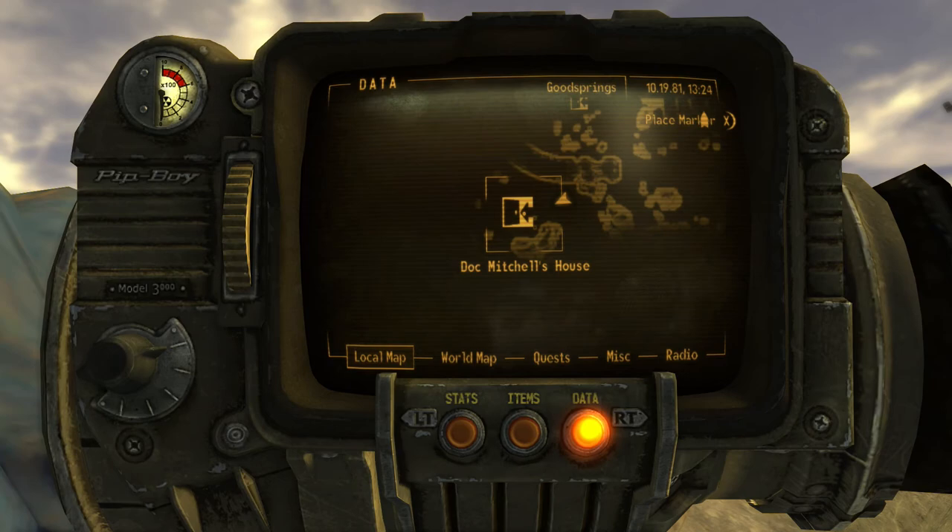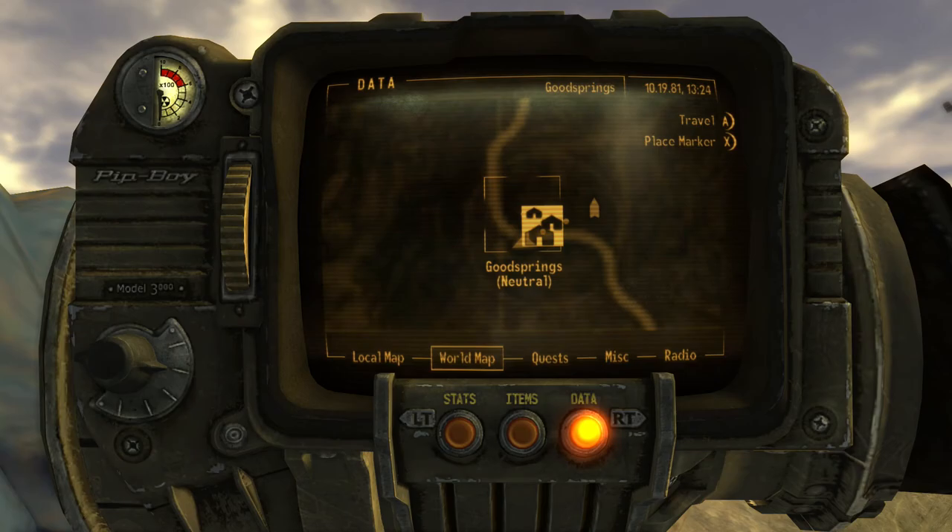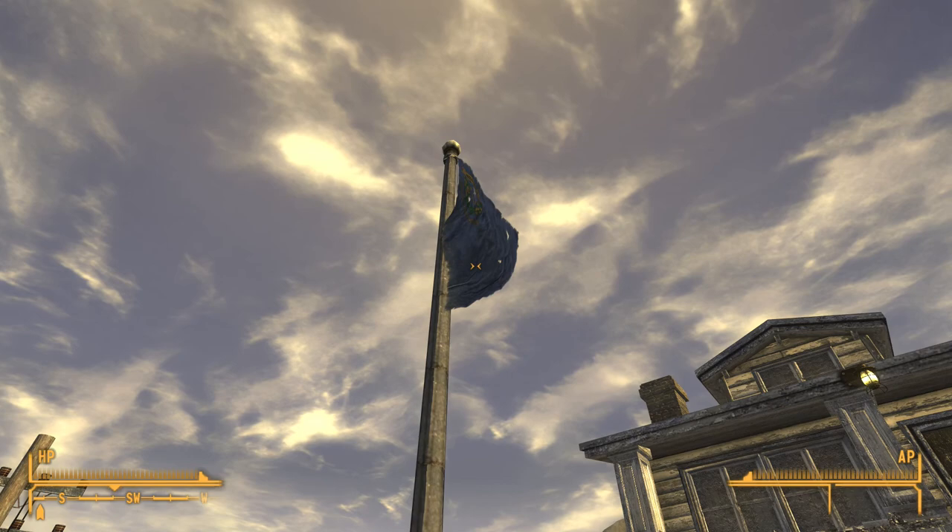Welcome lads! Today we're going to be exploring Doc Mitchell's house — the house that you begin the game in — because there are a few things even veterans may have missed. It's located in Goodsprings and is obviously the first place you will come across.